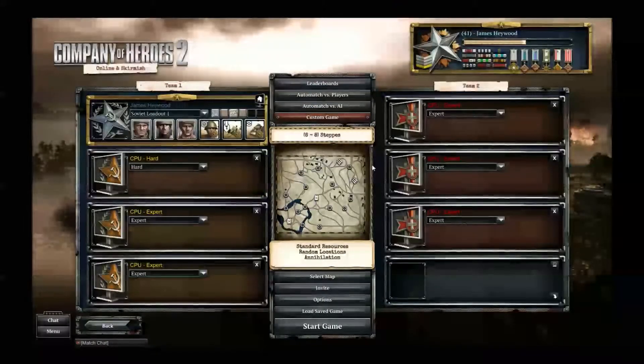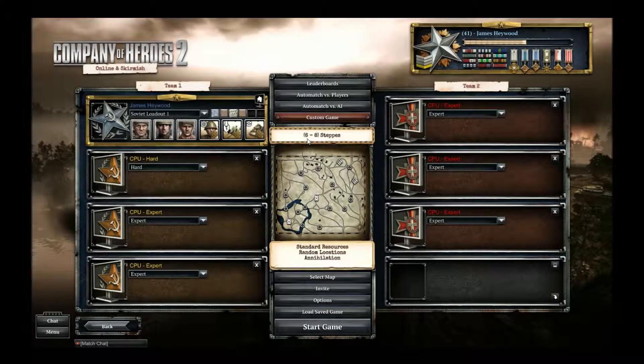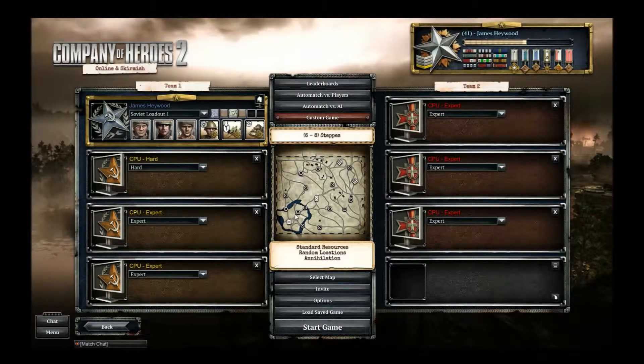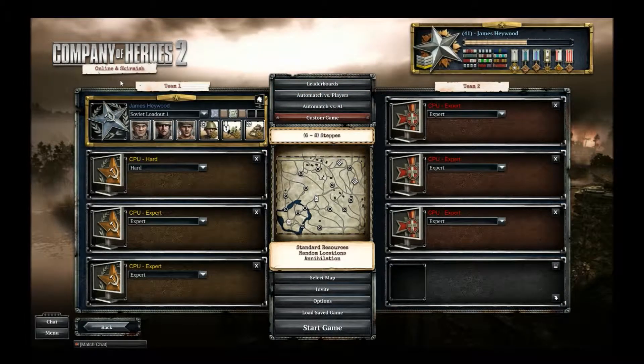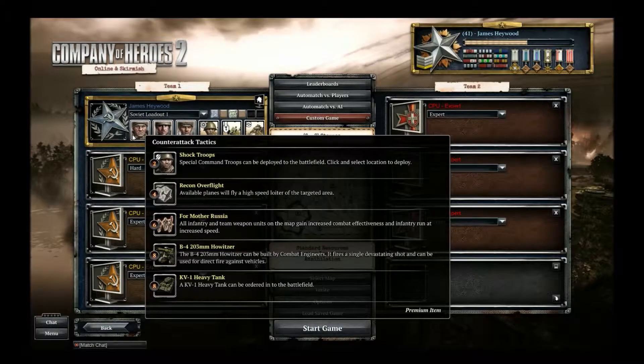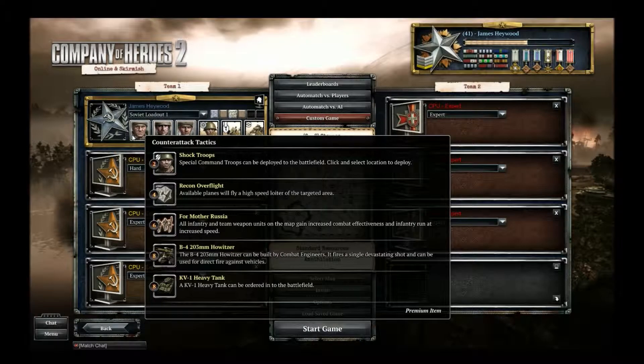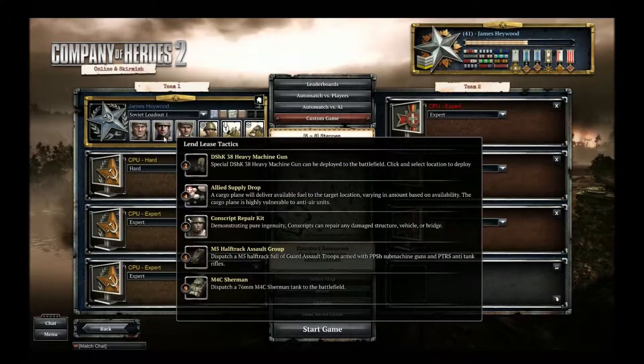Hello, welcome back again. This is the second Company of Heroes battle comp stomp I'm going to be playing today. It's from the Soviet perspective. As you can see I'm going to be on Steps, another 6 to 8 player map. We've got 7 set up. If you've watched my first video, I'm not very good against even numbers and I'd probably lose. But today, Soviets, and I'm going to be using their counterattack tactics. This is probably my favourite one of the Russians because it's got shock troops.